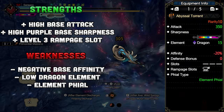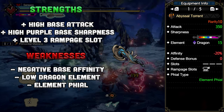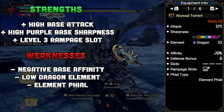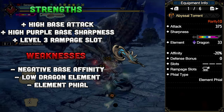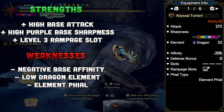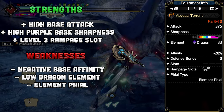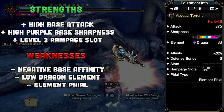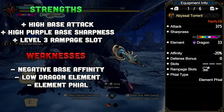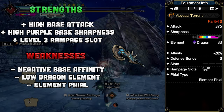Switch Axe attacks are mostly physical hits without elemental modifiers, which is why element file succeeds at blending raw and elemental skills. The only attacks with modifiers are elemental burst counter — both the explosion and the two hits after — all finishing discharges, and soaring wyvern blade explosion. We live in a timeline where hammer, lance, and even great sword have higher elemental modifiers than the Switch Axe, even with the Abyssal Torrent's fully leveled augment slots. There are quite a few Switch Axes contradictory to their file type, such as high attack with low element on element file.